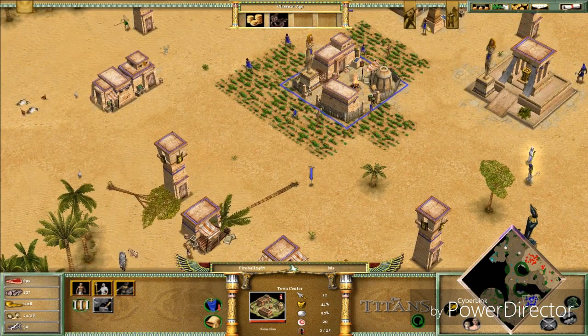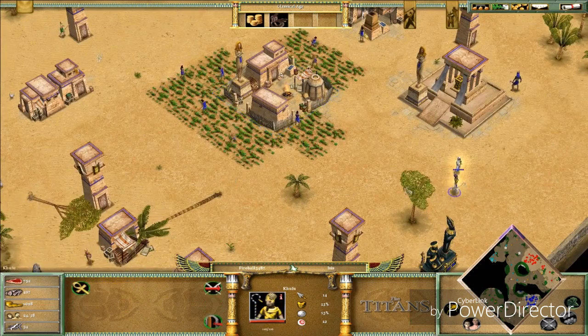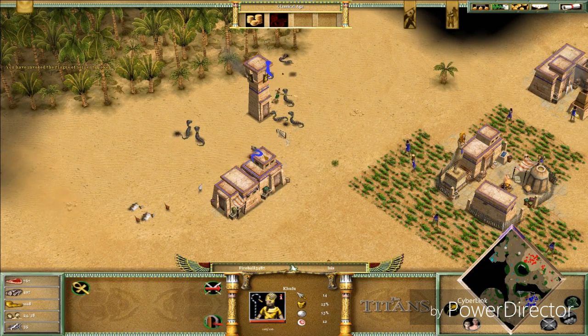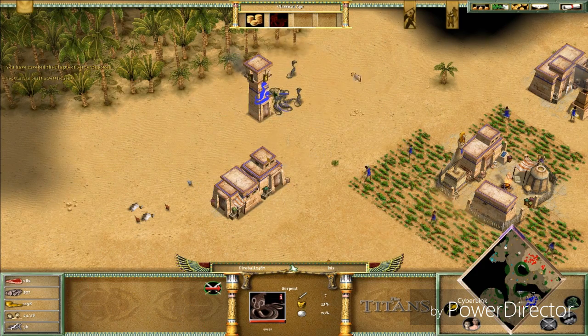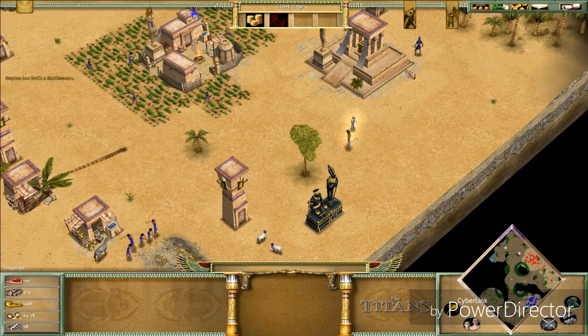We have almost 700 food and we need 800 for the Heroic Age. You know what — let's get the serpents. You cannot control the serpents; I cannot tell them to go anywhere, they just mind their own business. I'm gonna have to repair them.